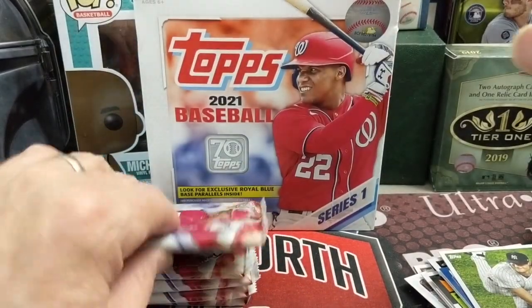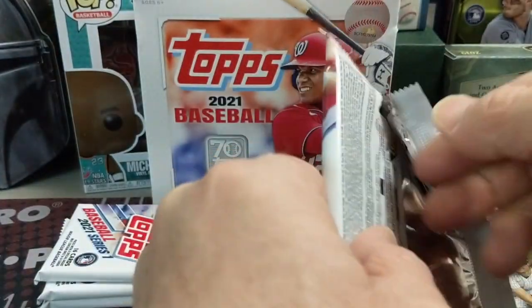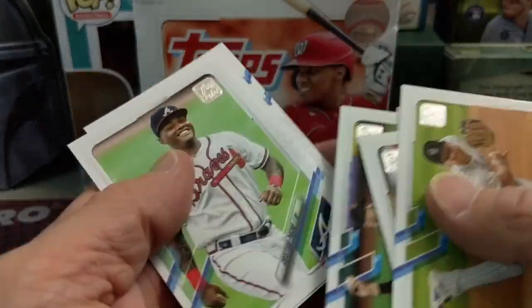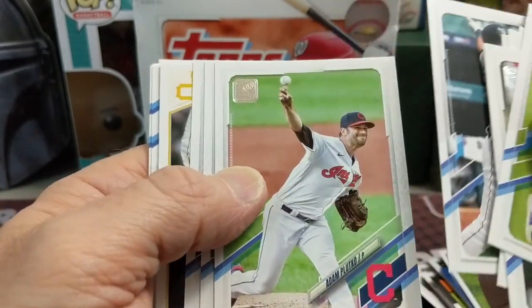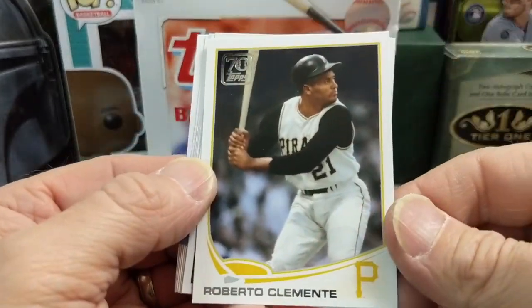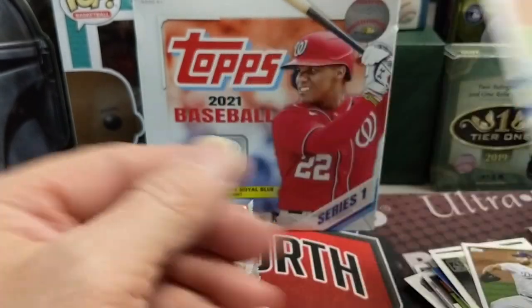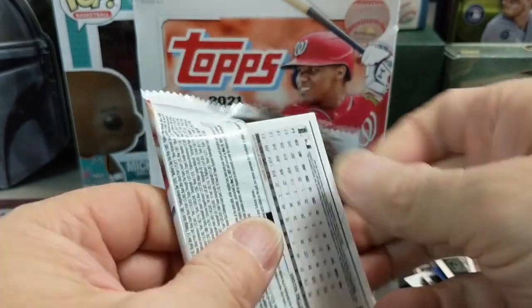Another regular '52 and then Motor City Mashers. So two blues so far — it doesn't say how many you can get, just says blue exclusive, so I don't know what the odds are. We're probably at three or four blues so far. Christian Pache — I would guess four blues is a safe estimate. Here's a Roberto Clemente — that's the 70th anniversary insert. Pretty cool. I collected a little bit that year — I think that's 2013.